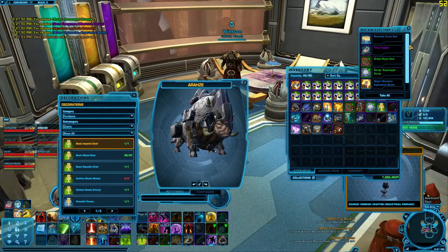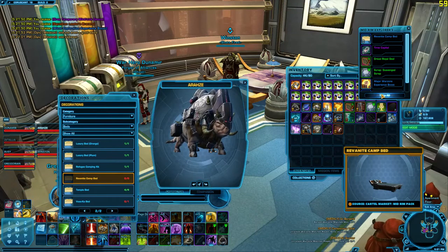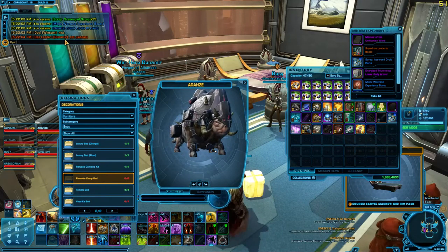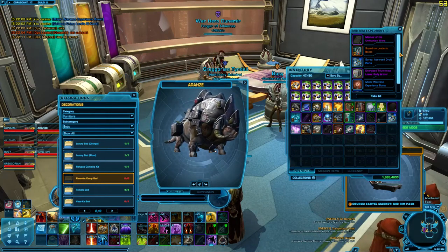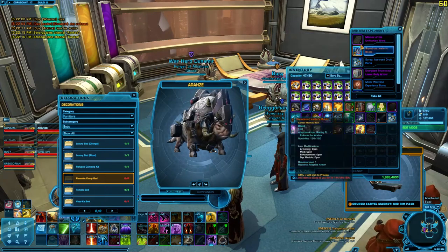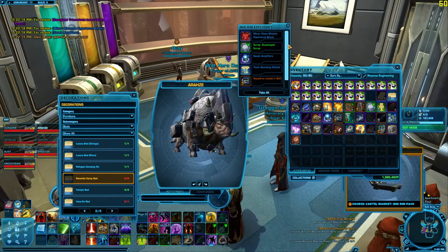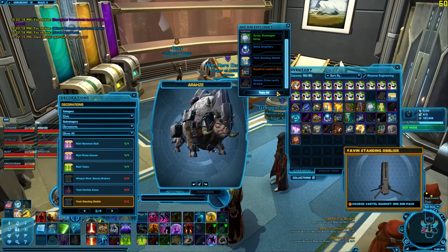Here's the capital. I got a bed — there we go. More decorations — I always like decorations because I've got to agree that you haven't had a stronghold when it comes out. Squadron Leader's Boots — I don't think that's any good. Energized Triumvirate lower body armor. Another Squadron Leader's Belt. Yavin Standing Obelisk — it's okay, I'll mind that.